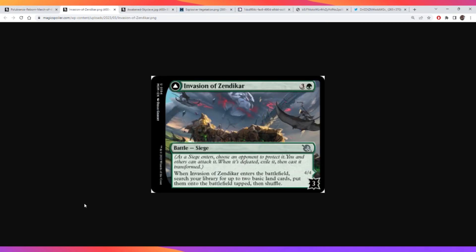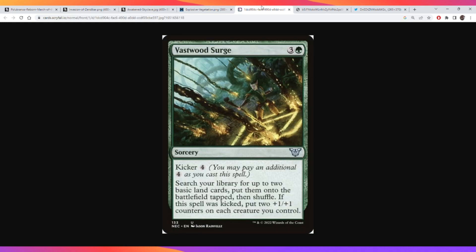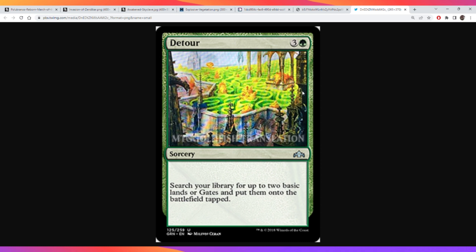Invasion of Zendikar is basically a strictly better Explosive Vegetation, which is fine, but we've had a bunch of strictly better Explosive Vegetations, like Beanstalk Surge, which you can kick to put counters, Migration Path, which you can cycle, and Detour, where you can get gates.